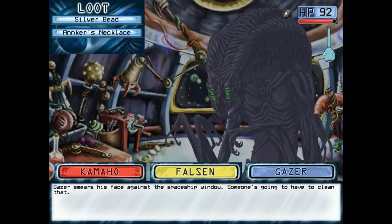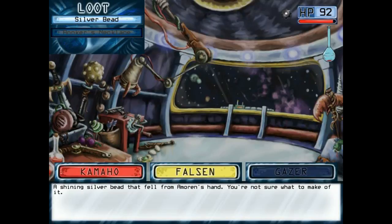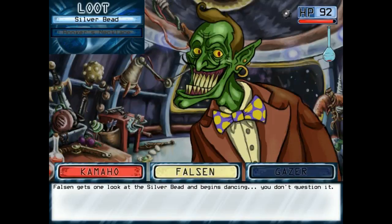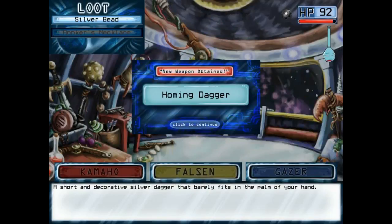My item will make you mysterious and hard to see. Gazer smears his face against the spaceship window — someone's gonna have to clean that. Gazer. A bull. And this looks like something to make people stunned, so let's get that homing dagger.